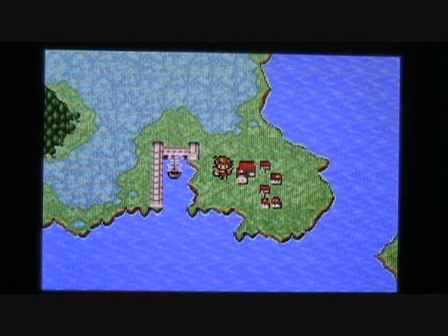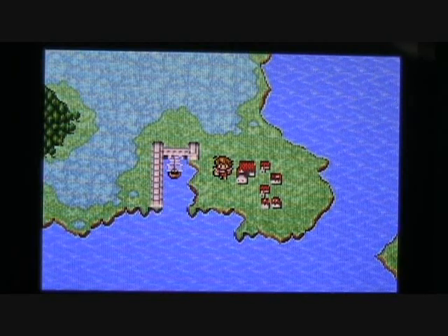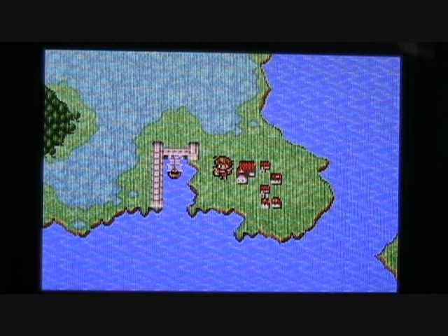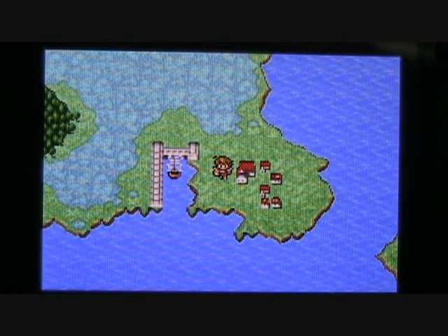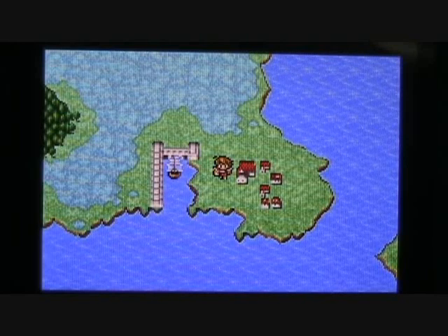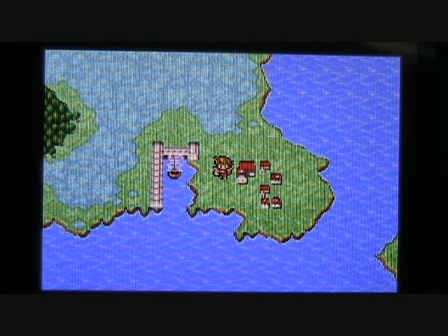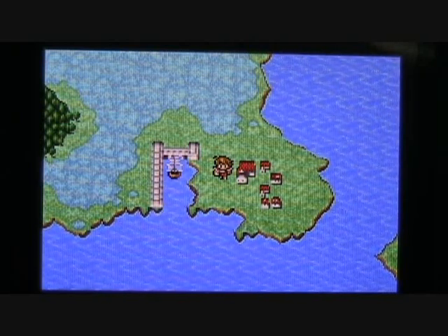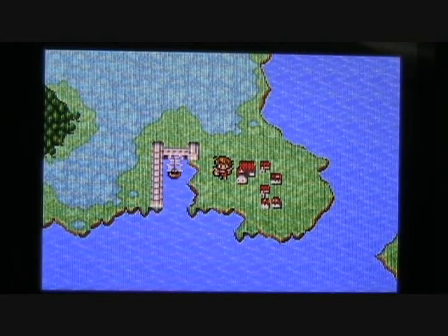Hello everyone, this is Vortex, and I'd like to welcome you back to another episode of Let's Play Final Fantasy I. In our last episode, the Light Warriors delved through the remainder of the Cavern of Earth and brought justice to the Fiend of Earth, otherwise known as Lich, who was responsible for the Earth's decay. Upon Lich's defeat, the Light Warriors were able to relight the Crystal of Earth and begin the healing process to the land.